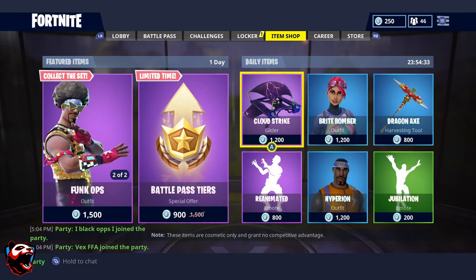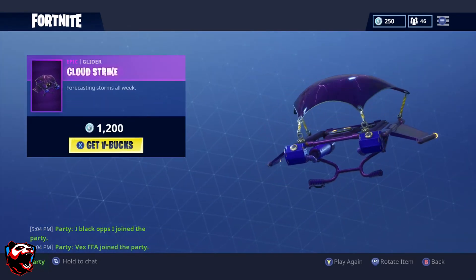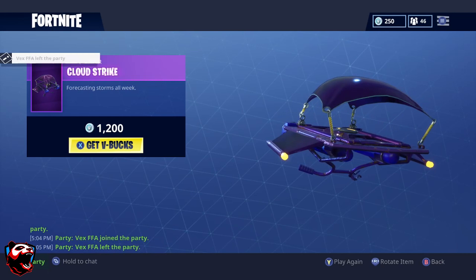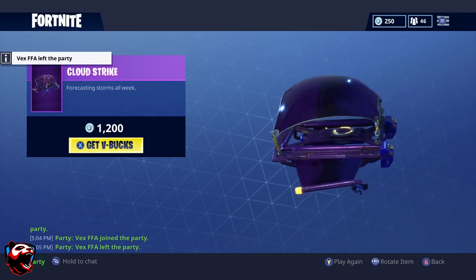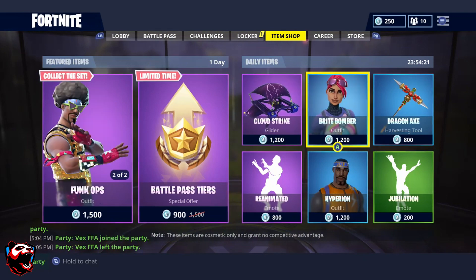For the daily items, we have the Cloud Strike glider, which is 1,200 V-Bucks. This is actually pretty cool — it looks really nice with the Raven skin. Even though the Raven has its own glider, this one is a really good alternative you can combine with it as well.